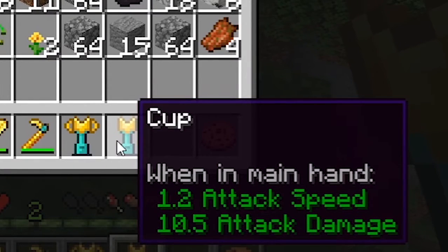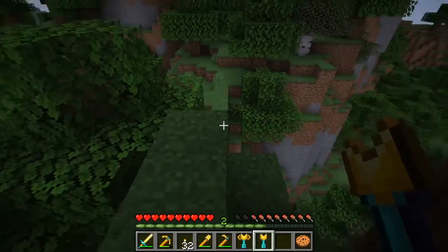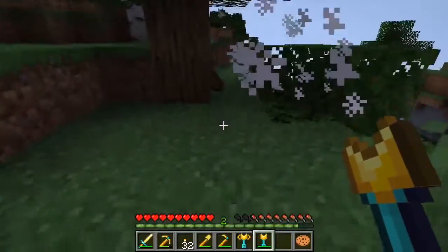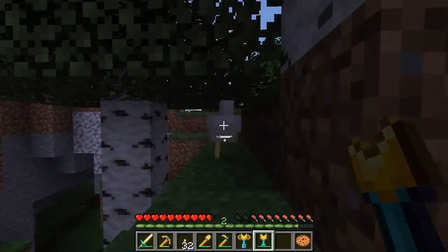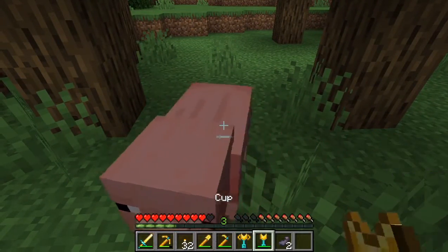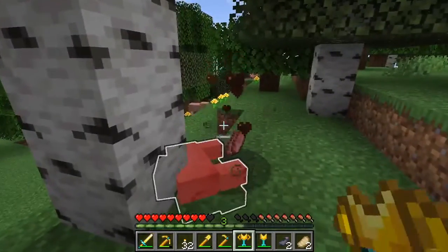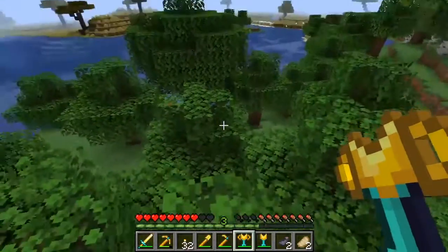Alright guys, there's a zombie — I just found one. 10.5 attack damage with my hand and 1.2 attack speed. Oh my god, what the hell! Okay, I find some pigs — we're gonna try the special cup. Actually, let's just first test the damage of this — instant kill! And that was it for the video.